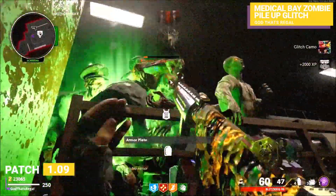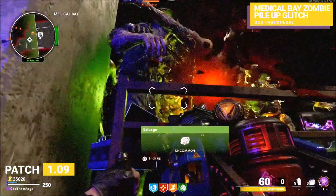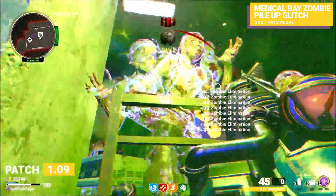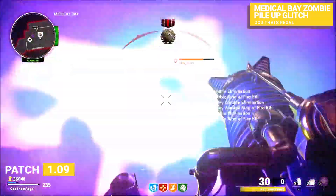Now when you do get in the correct spot right here, you will take damage from dogs and the megaton — that's the only downfall for this glitch. Sometimes the megaton will get stuck on the window below, but most of the time when I do this the megaton will come over.